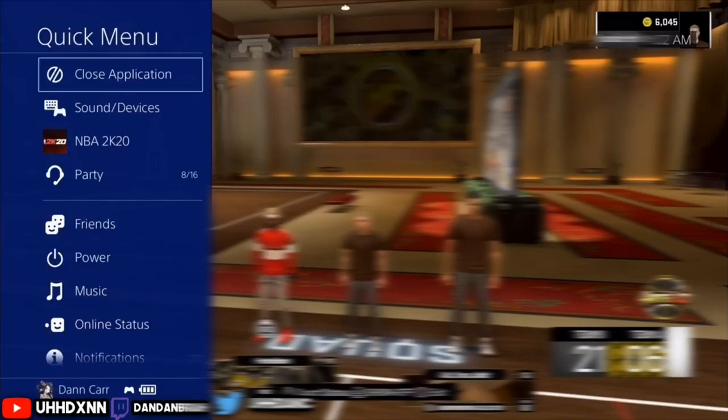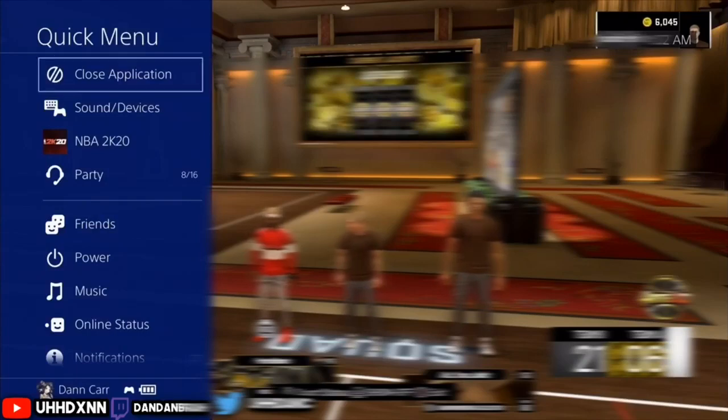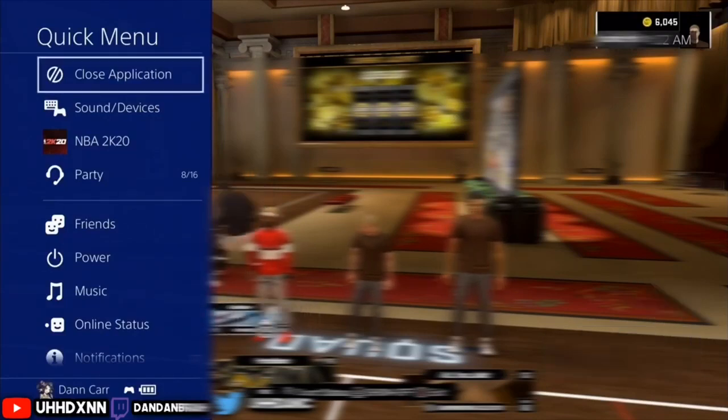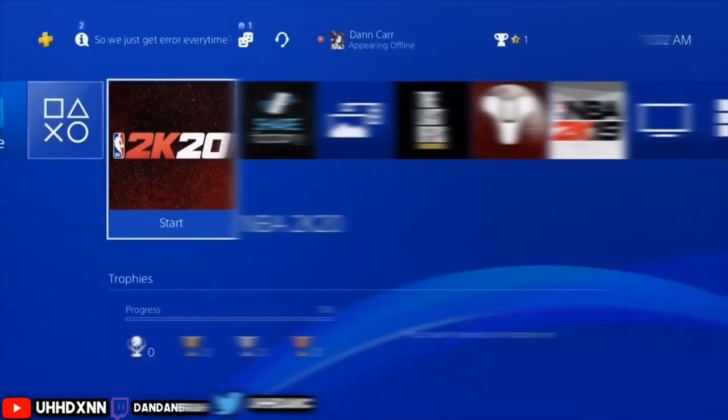Once the quick menu is up, you'll see 'Close Application.' You want to press that and spam X twice right when your name — or your friend's name — goes into white mode. Wait for the game to finish and once your name goes white, close your app fast. If you do it too slow, you're gonna lose VC. This quick menu method is the best way — you basically don't lose VC doing it this way.